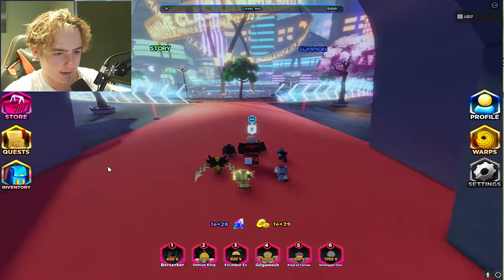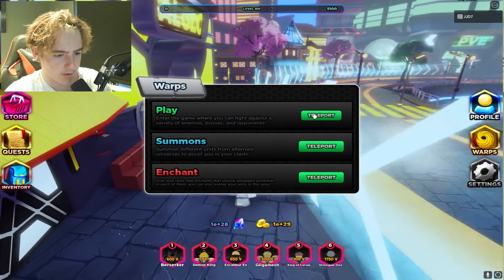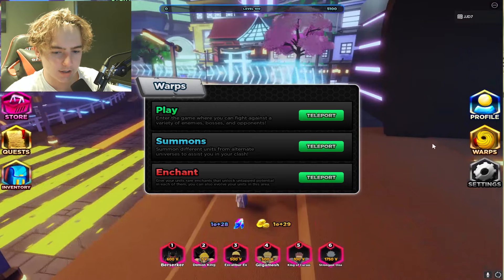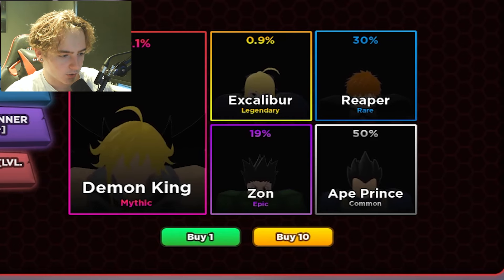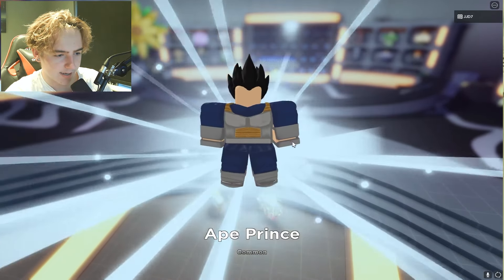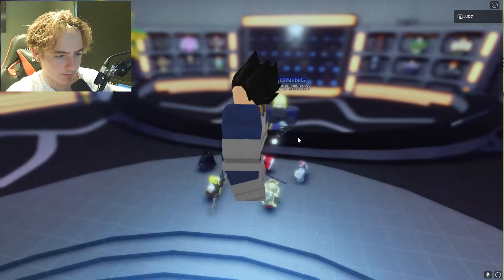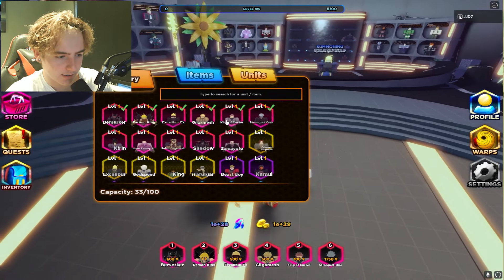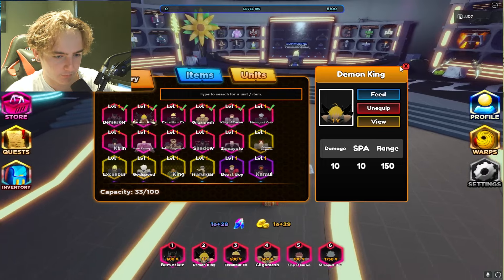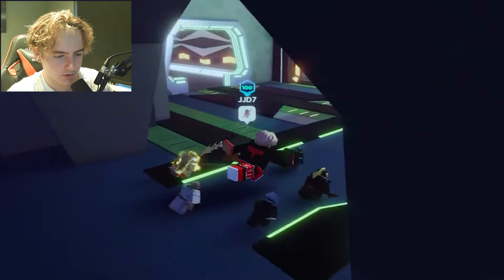Now we're going to go to story mode. Let's warp — we've got leaderboards, enchant, summons, and story mode. Let's actually see what summoning looks like at the start. We've got a high banner for level 100, a special banner for level 15, and an open banner. We can do open 10 — that actually looks pretty nice. The 0.1% unit is Demon King at 10,150, and I have all the units in my inventory already.